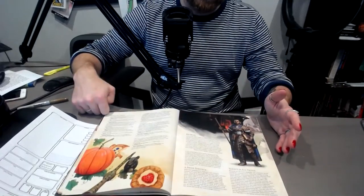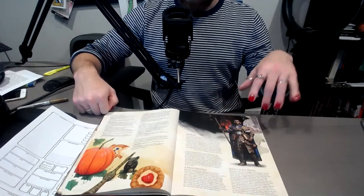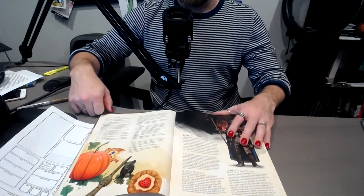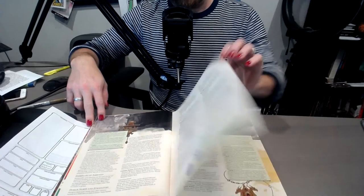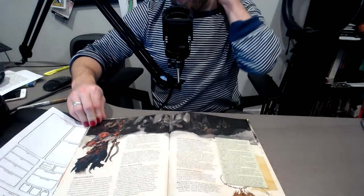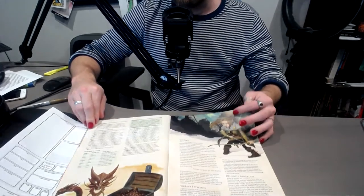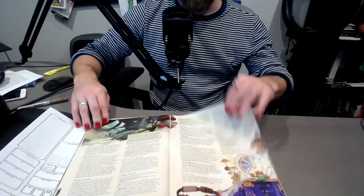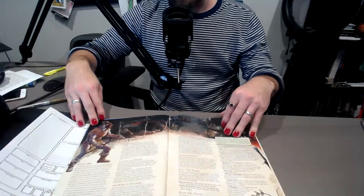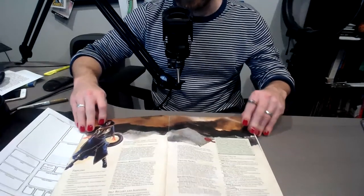Humans get a plus one to every ability score, so you're not especially good at anything but also not bad at anything. Dragonborn make for great fighters and barbarians, but they're not terrible as wizards either. Gnomes are fun rangers and fun rogues. Half-elves get a little of the benefits of elf and a little of human. Half-orcs get benefits of both orc and human. Tieflings are especially good as wizards, magicians, and warriors.